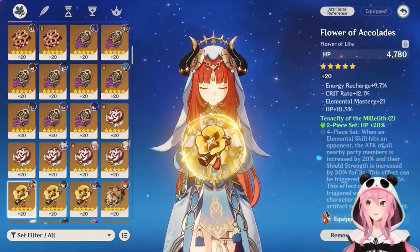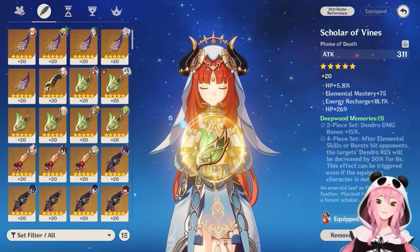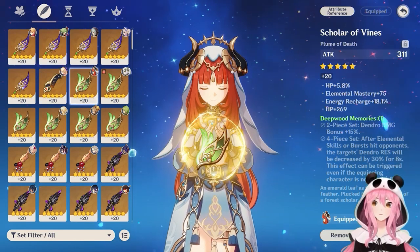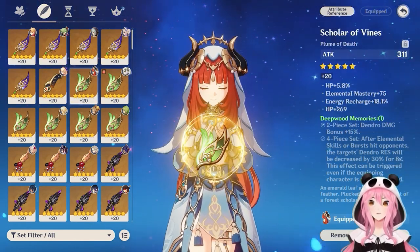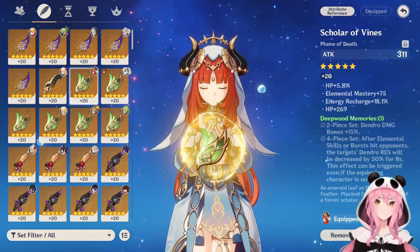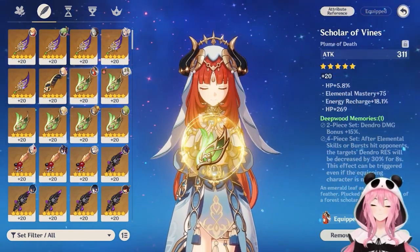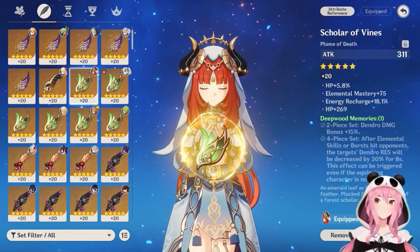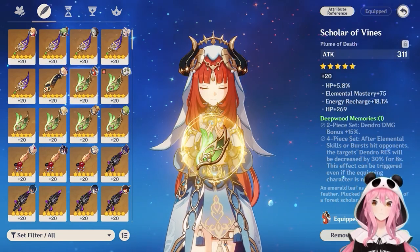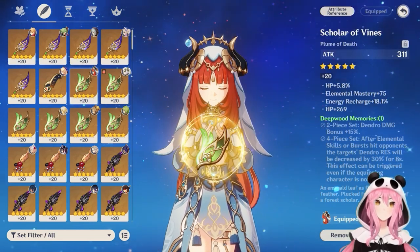Another set option is Deepwood Memories, which decreases opponents' Dendro resistance by 30% when your skill or burst hits. However, in most cases someone else on your team — usually a Dendro unit like Nahida, Dendro Traveler, or Yaoyao — already has this set equipped. The effect doesn't stack, so only put it on one character. But if nobody on your team has it, it's definitely worth equipping on somebody.